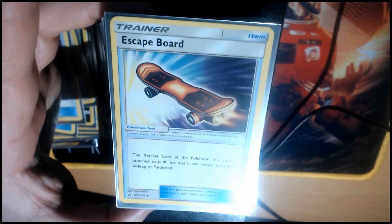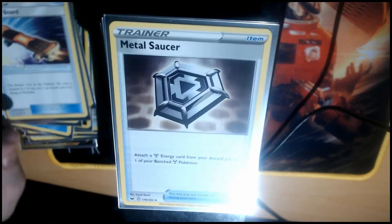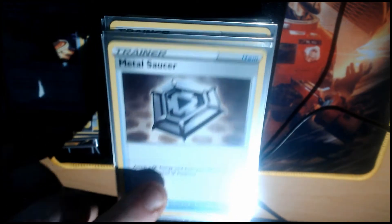Oranguru — just a bit of top decking to make things a bit easier. Stick it on to Jirachi to make it free escapes.